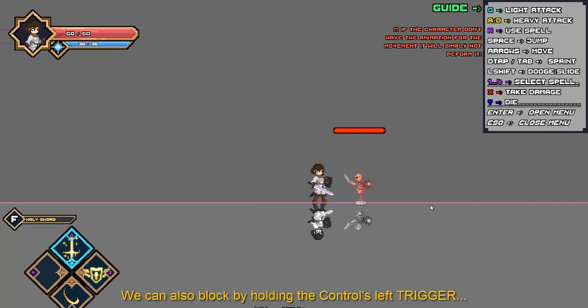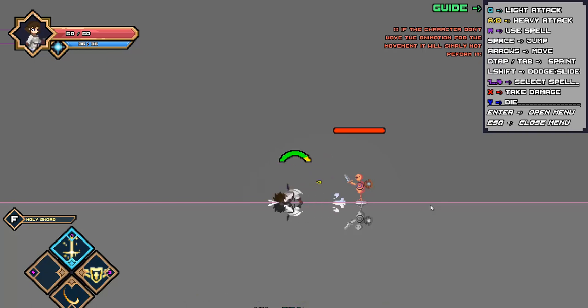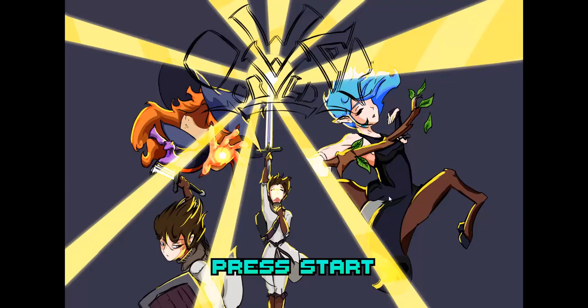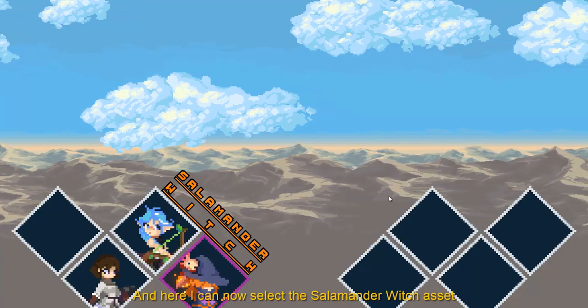We can also block by holding the left trigger on the controller or the left shift on the keyboard, and if we try to move while blocking she will do a dodge movement. To show the spell system I will be selecting another asset — the witch asset. So first I need to press start, then I can select the option to add to the main menu by pressing the D-pad axis or the arrow keys on the keyboard. I'll select that option and go back to the main menu, then repeat the process: press start, single player, and select the Salamander Witch asset.